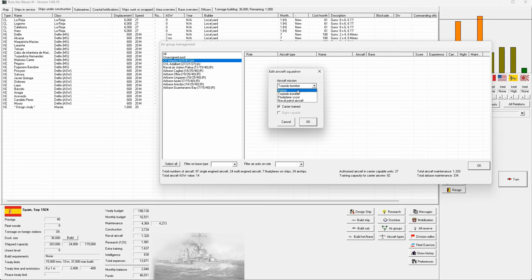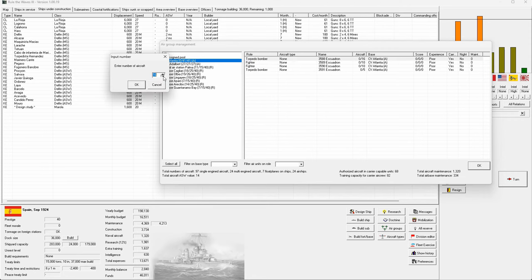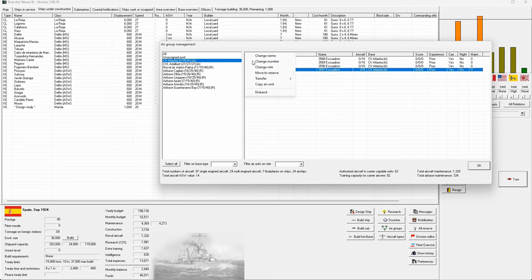For now it means mainly fighters and torpedo bombers — we don't even know what dive bombers are yet. We'll want two groups of fighters: some escort, some defensive. Starting with torpedo bombers first — maybe one big attack wing. Then throw in some groups of fighters. I've got five left over to spread out, so let's go for a fairly even split.